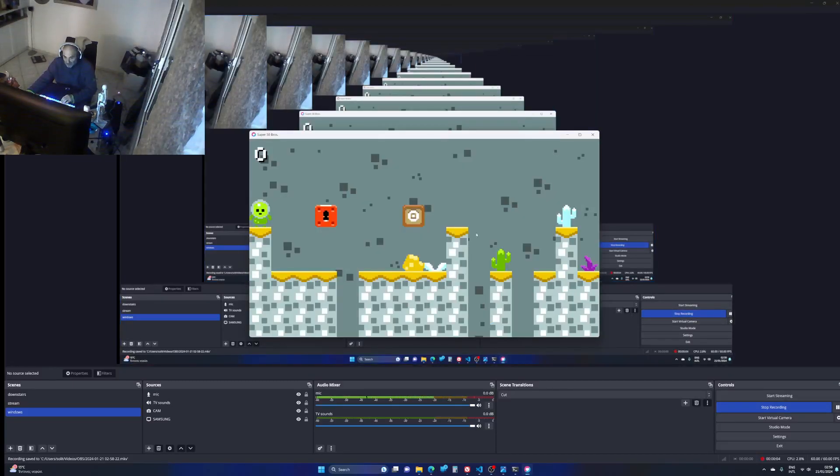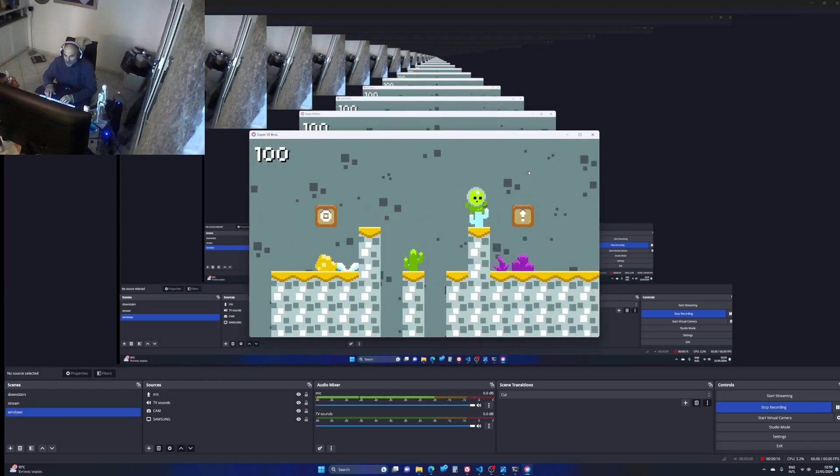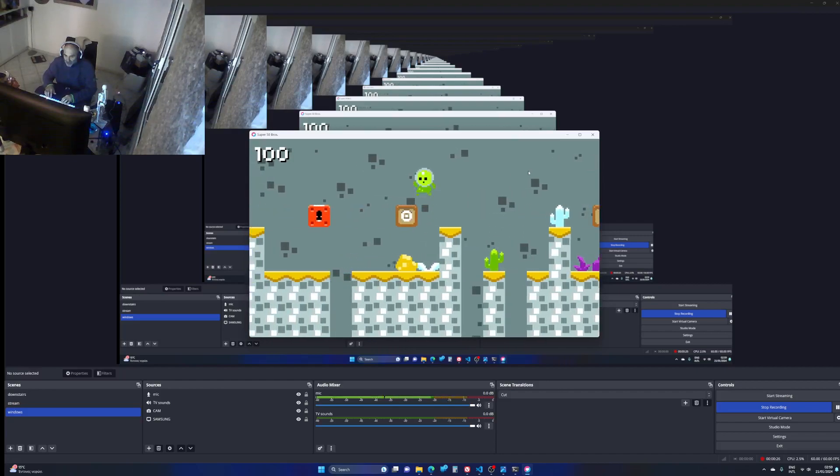Alright, week four, Super Mario. I made the first level smaller, so there's no flag. Let's go get the key, which is in this key box.